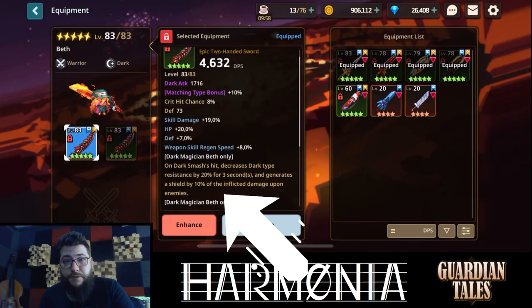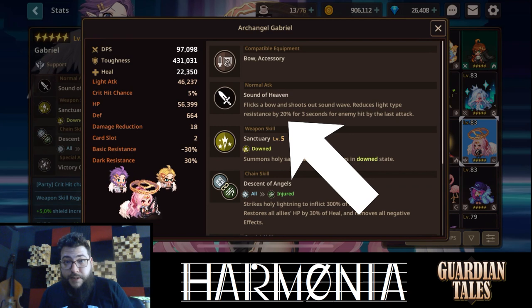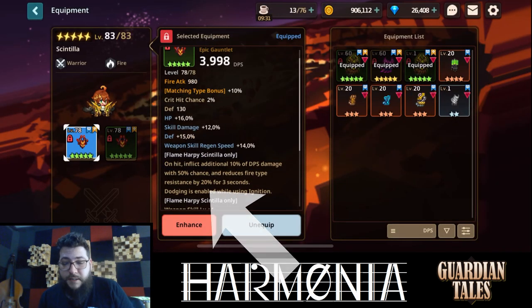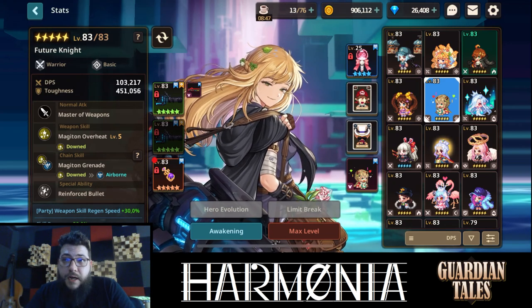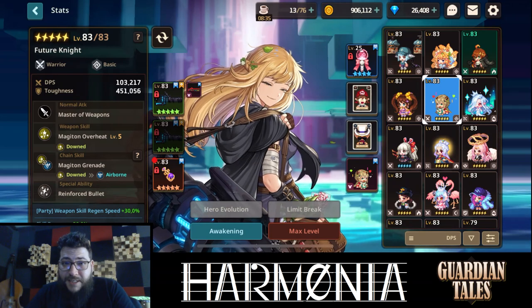Beth cannot reduce your dark type resistance, Gabriel cannot reduce your light type resistance, Cintilla cannot reduce your fire type resistance, Future Knight cannot reduce your basic type resistance. So basically, this necklace not only negates defense downs, but it also negates elemental resistance downs.